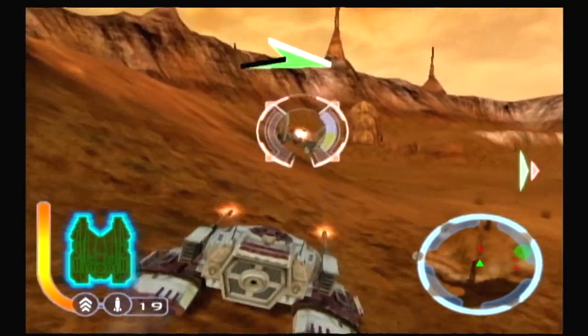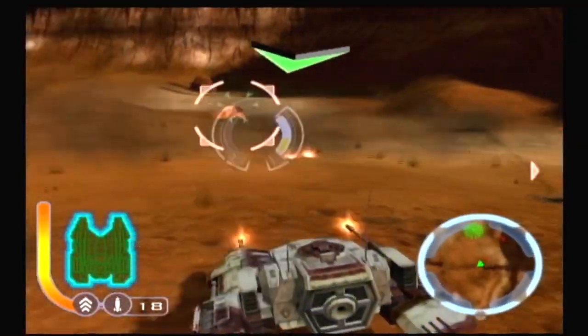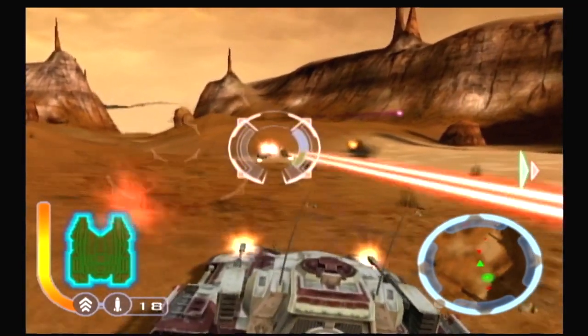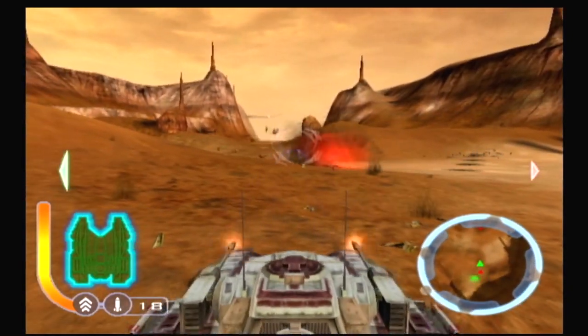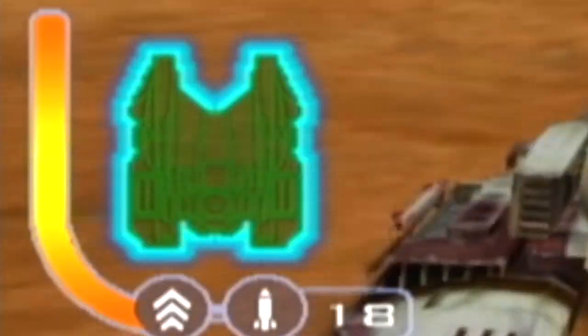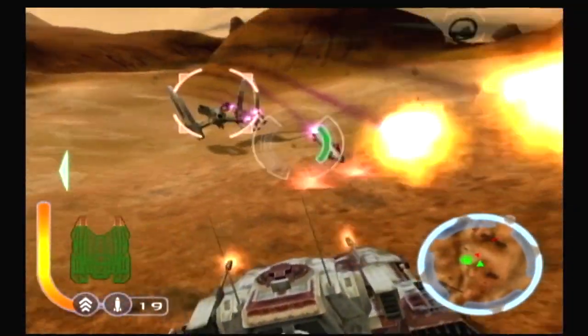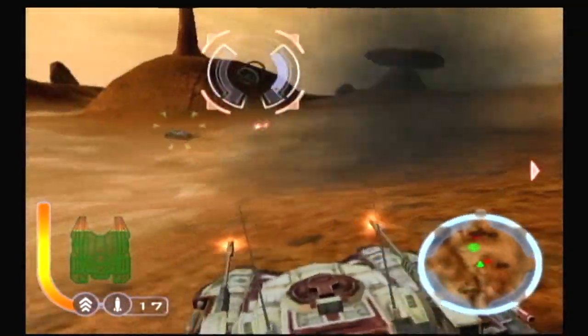The controls seem pretty good too. It's a little floaty, but that's probably because you're in a tank — a tank that floats in the air. And it can strafe if you use the trigger buttons, which adds some extra control. This tank also has deflector shields that offer some protection, and when you lose your shields, that's when you start taking damage that needs repair. I think I'm impressed simply because in Star Wars they don't seem to really have shields very often, or at least none that seem to do anything significant.